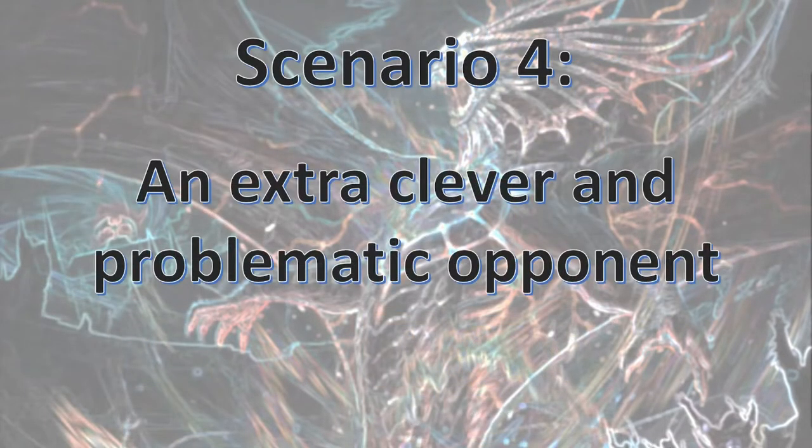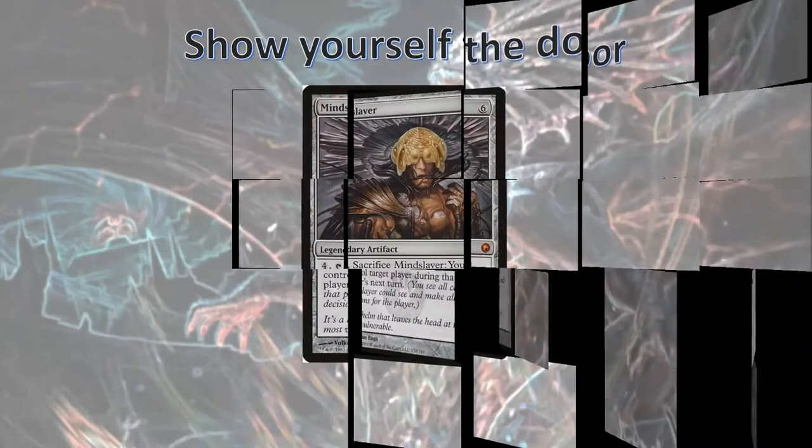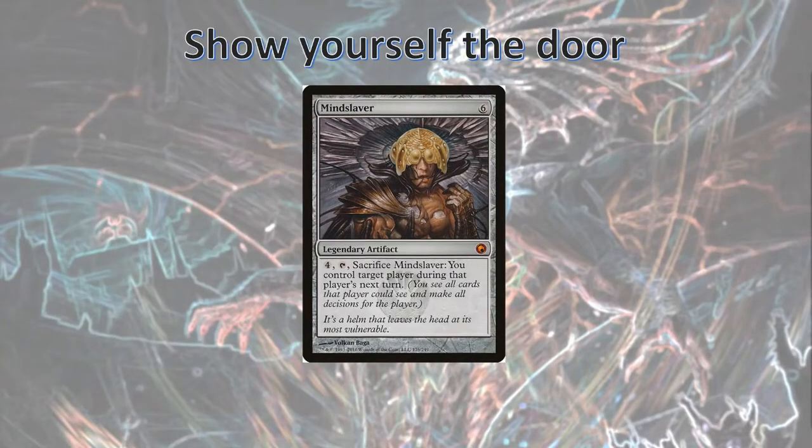Lastly, Scenario 4: if we have an extra clever and problematic opponent. Yes, it's very obvious that we can just exile the Omen Machine during our main phase and everyone will draw from empty libraries on their turns and just lose, but that's not the point. If we really want to make sure our opponents use the Door as we want them to, we just need to include a Mindslaver in the deck — there's definitely room, and we've got all the mana in the world to cast it. We just need to activate it on an opponent during phase zero while we're still setting things up, go on with our turn, and when it's their turn, we'll show them how the Door is supposed to work.